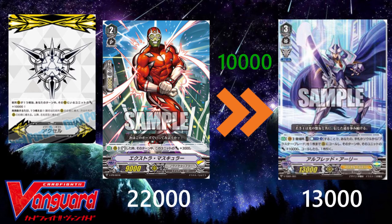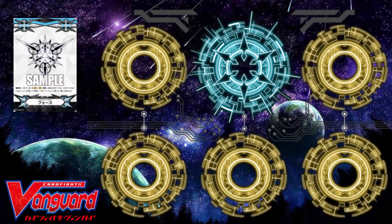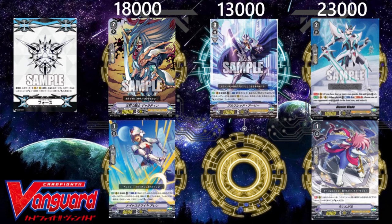Now here's where things get a little more advanced. Suppose I'm a Force player and I have a field that looks like this. I've just ridden Alfred Early and now I get to choose where to put my imaginary gift Force marker to give one of these columns 10,000 power. Which do I put it on? In past eras of Vanguard this wouldn't really matter, since every grade 1 and 2 had 5,000 shield and every trigger except draws had 10,000 shield. But now, front and critical triggers have 15k shields, heals have 20k shields, and grade 1s are bumped up from 5k to 10k.